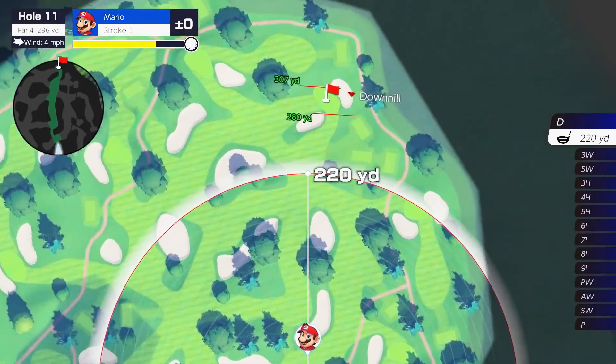The shot gauge lets you see how your shot will curve due to slopes, and the scan function lets you examine a course's terrain. With these techniques, you'll be strategizing like a master. Instead of button controls, you can opt for motion controls — gently swing a Joy-Con controller like a golf club. As you swing the controller, your character will swing in the game. You'll feel like you're really golfing.